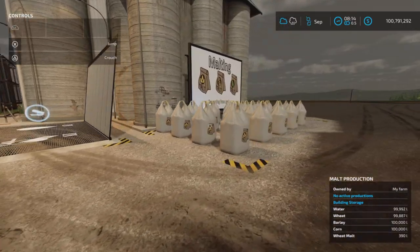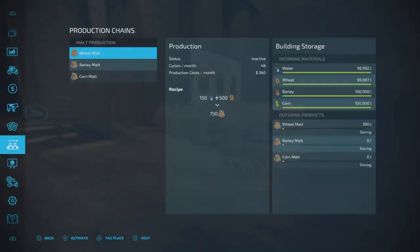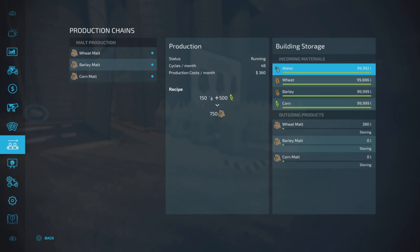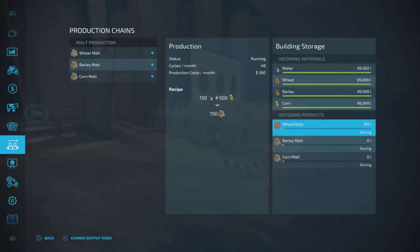Let's look at our factory production chains. We have wheat, barley, and corn inputs. The incoming material capacity is 100,000 liters. The outgoing capacity doesn't show a number — we'll see if we can hit that at some point.